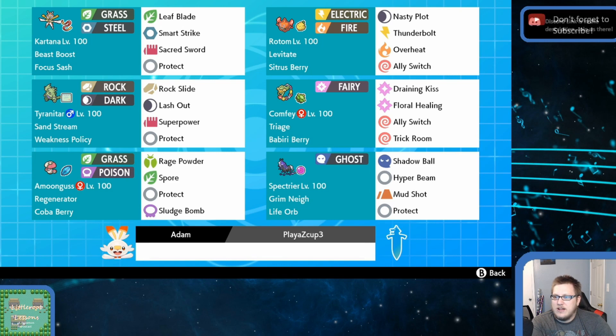Comfey here also has Ally Switch, and also sets Trick Room, which means I'm assuming our T-Tar is Min Speed. It could also just be used to reset Trick Room. Floral Healing here to keep our guys healthy and Draining Kiss for priority — I wonder if this Draining Kiss will one-shot Urshifu. The last slot is Spectrier, a Pokémon I've been testing a ton with for PC3. Shadow Ball, Hyper Beam, Mud Shot, Protect. I've been pairing it with Fake Tears, but here it's more of a 'I'm a big scary threat, you have to deal with me' situation.